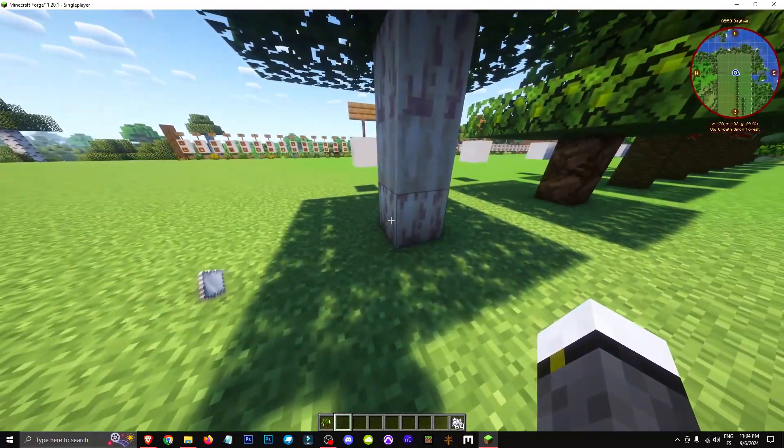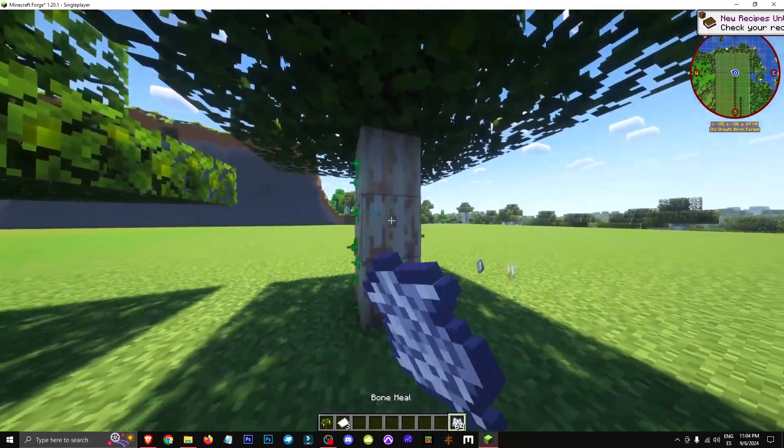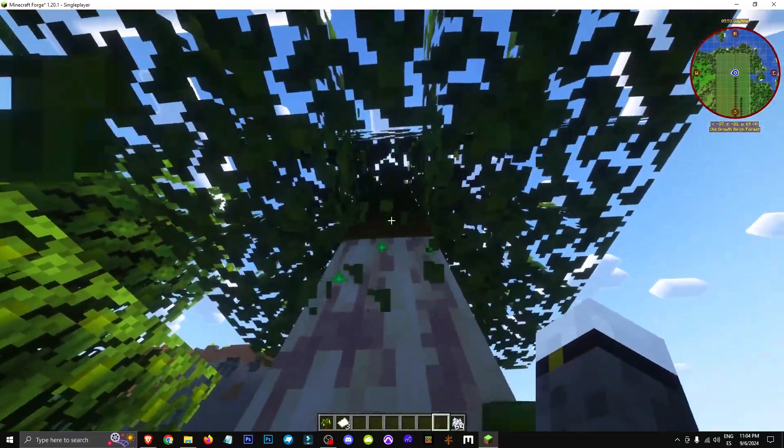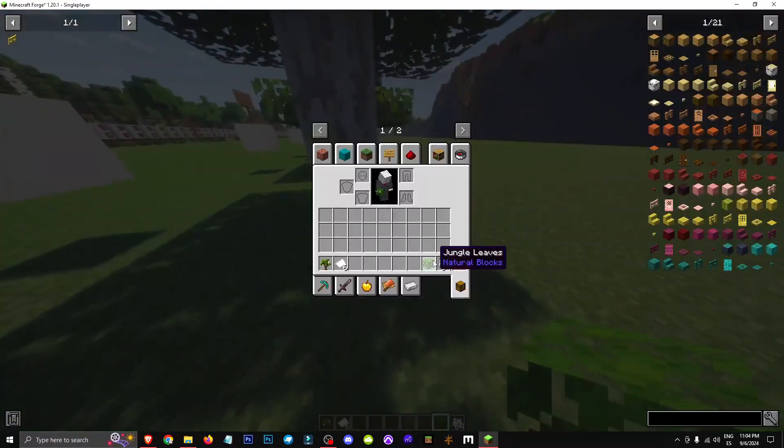As you can see, to harvest it, right-click the trunk. You can grow it with bone meal and farm it again. And as you can see, it gives us paper. This trunk here doesn't give anything — only the exposed parts yield items.